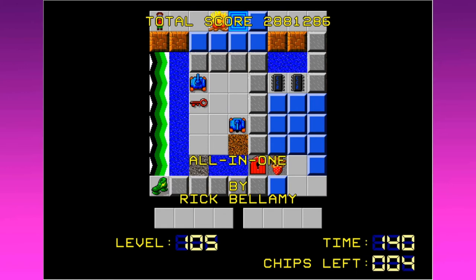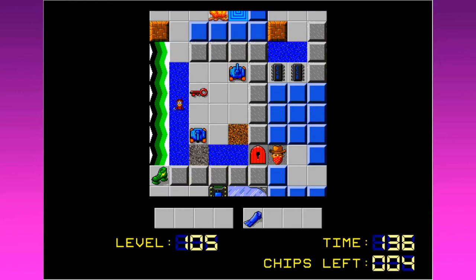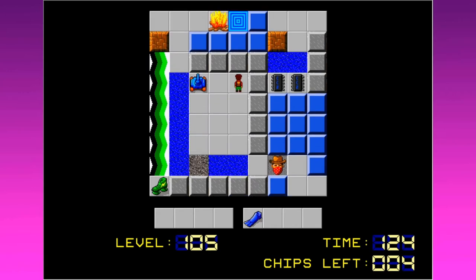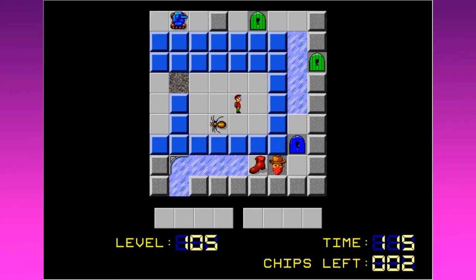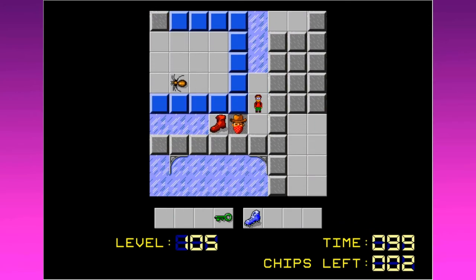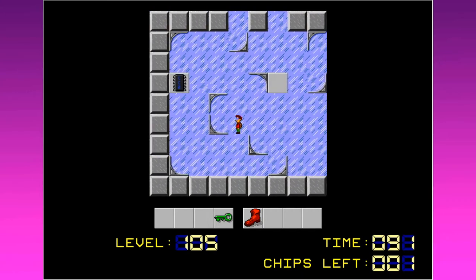That was a nasty trick — I had flippers, but I got my flippers stolen. I can't force my way down onto those boots. I'm gonna be coming back around. There is not any way around this — I think I'm gonna have to get them stolen. I only have two chips left to get. We've got ice boots now, just gotta make sure those don't get stolen. Here we go, I'm just gonna kind of trust it for now.